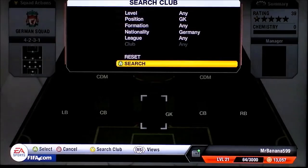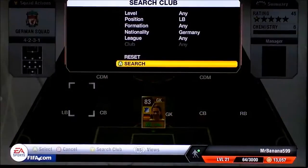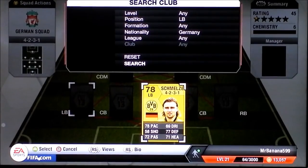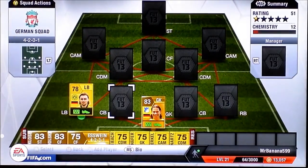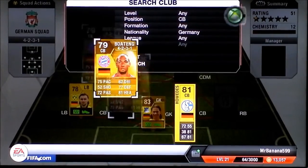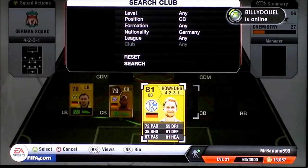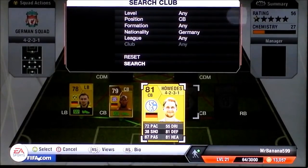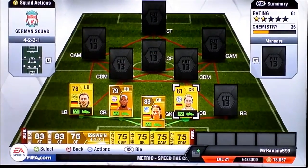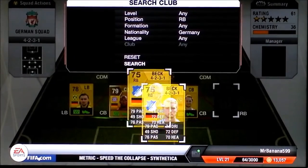In goal we start off with Wise. Left back we go with Schmelzer. Centre back we go with Buiteng. Right centre back we go with Houders — I'm not sure how you say his name. Right back we go with Beck.